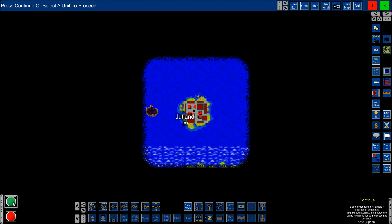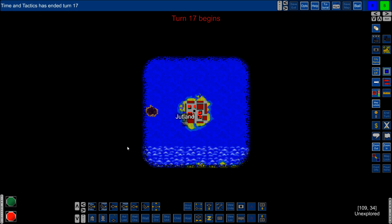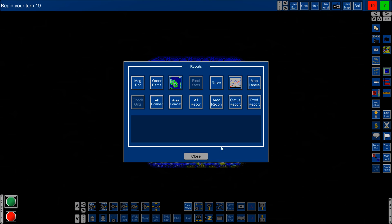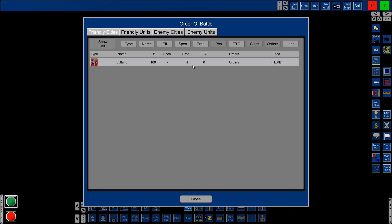I'll hit continue — with auto-turn on, there are no active units so it'll just keep spinning through turns until something happens, like seeing an opponent or getting a new unit. The turns pass and we can see the other players — Balboa, Cartier, Pizarro, Drake — taking their turns. Then we get a production report: Jutland produced the first patrol boat!